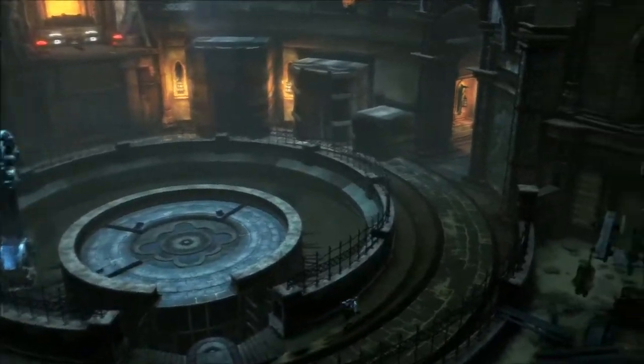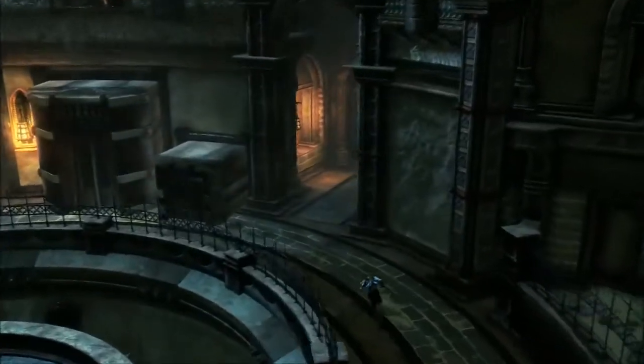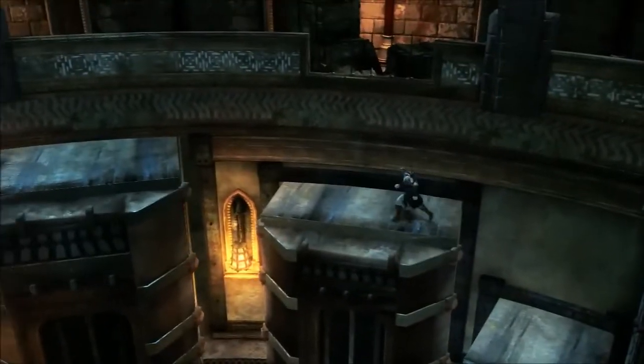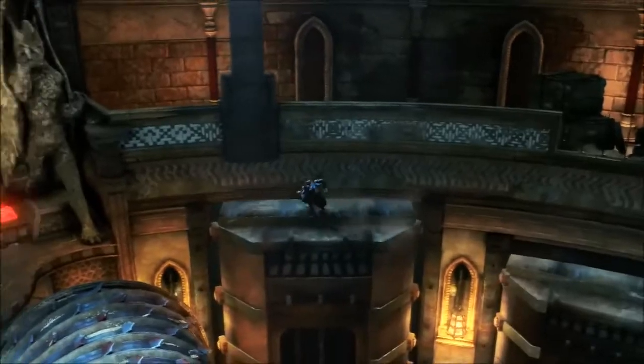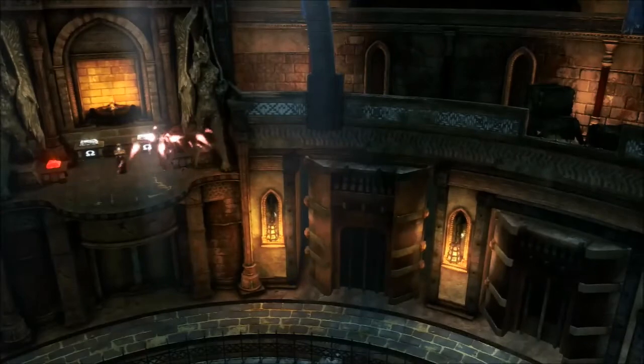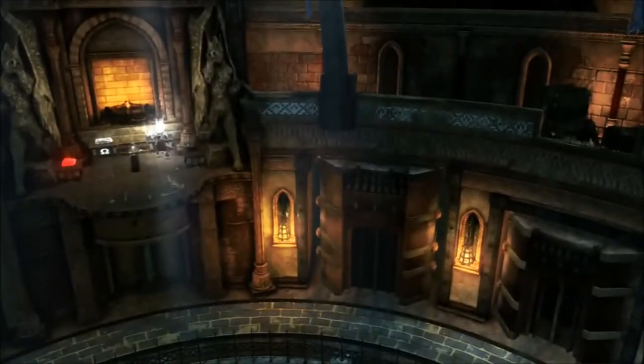Now quickly use the step-light platforms that are sticking out of the wall to get to the upper platform. All you have to do now is pull the lever to trigger another cinematic and get the trophy.